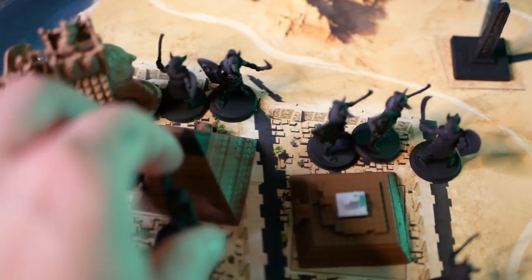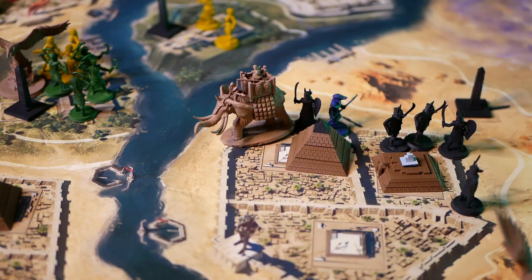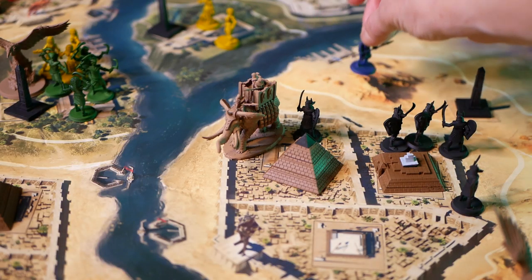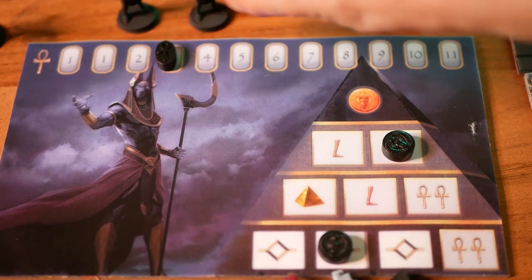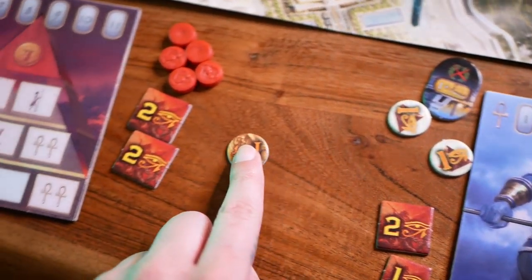Each player in the battle loses units equal to their opponent's total damage value minus their own defense value. If the attacker won and still has a troop in the zone, they gain one battle victory point. If the defender won, they gain one veteran token. Either player who didn't win any victory points also gains a veteran token. The loser must retreat if the winner still has units there, but if not, they may remain. Either player can also choose to recall their troop, returning them to supply and gaining prayer points for each unit returned minus one. Victory points from pyramids and temples are temporary and may change hands during battles or moves.